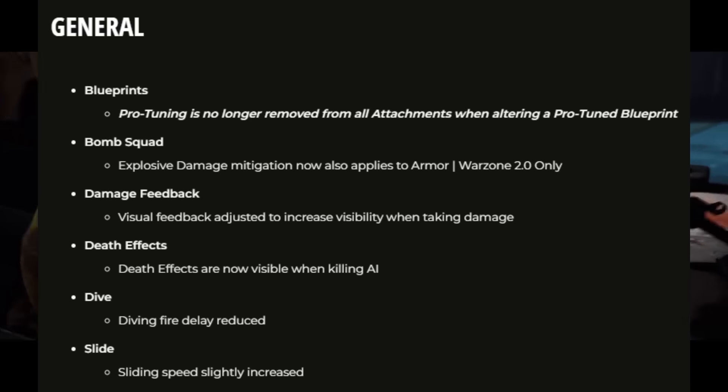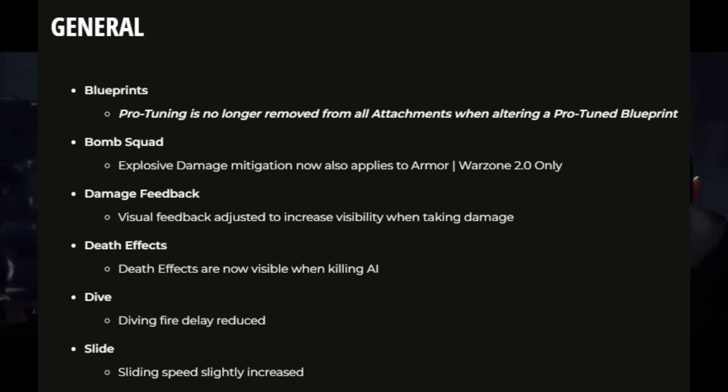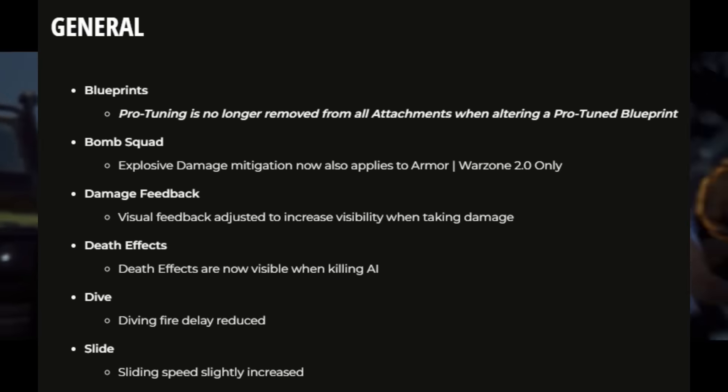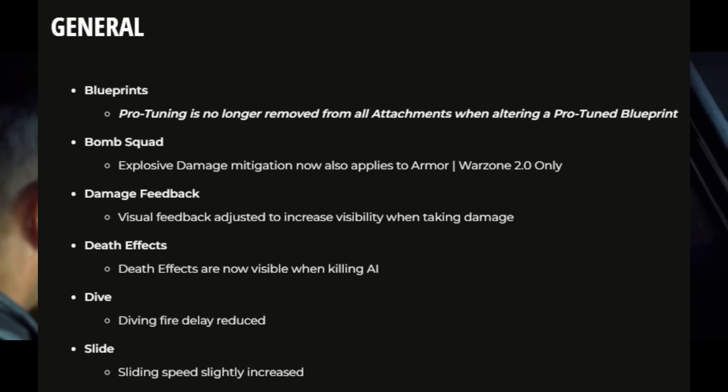Next, bomb squad explosive damage mitigation now also applies to armor in Warzone 2. Damage feedback — visual feedback — has been adjusted to increase visibility when taking damage, so it'll be a little more clear that you're being shot at. Death effects are now also visible when killing AI.